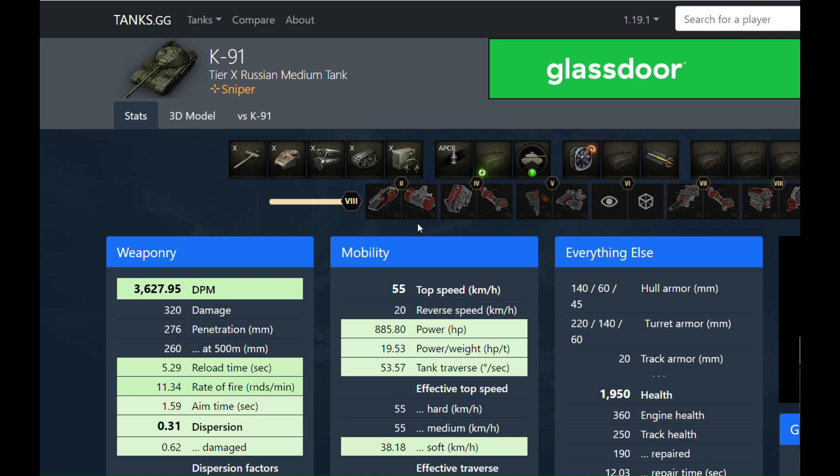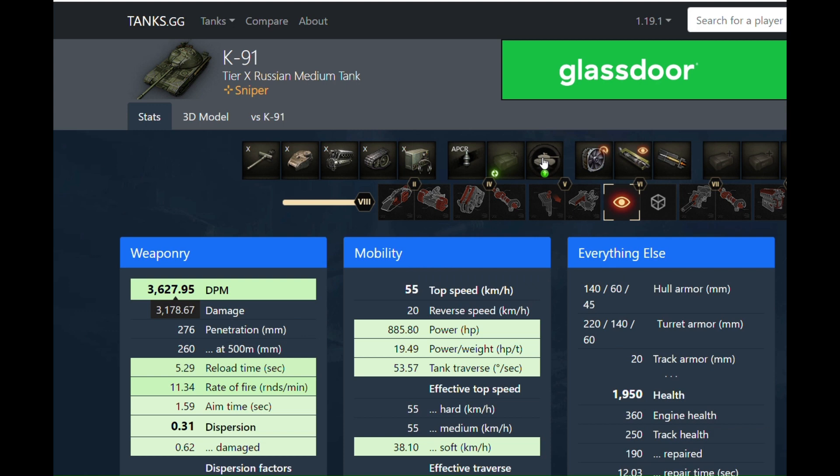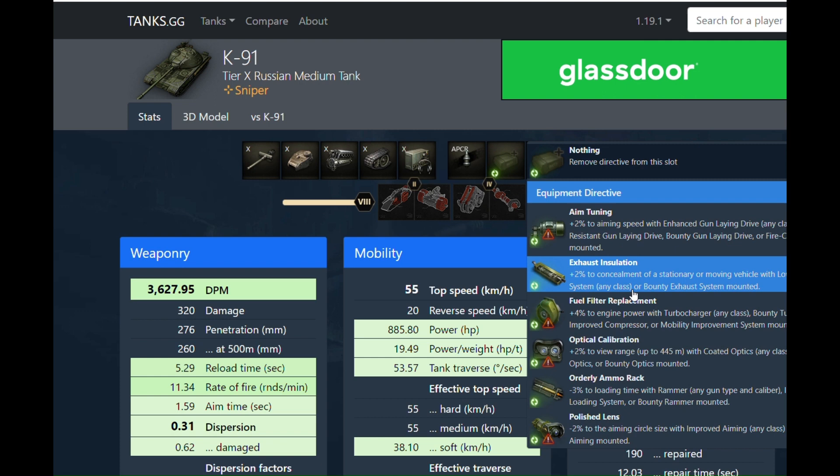Particularly the Kin Sealman directive — 1000%. Already, without even getting into crew skills, we're looking at a 5.2-second reload time. 3,630 DPM is getting ridiculous, and we're going to start seeing how this tank stacks itself into a very particular role.